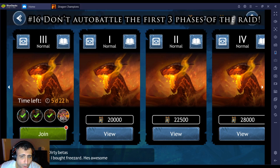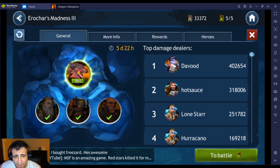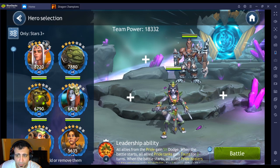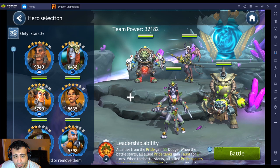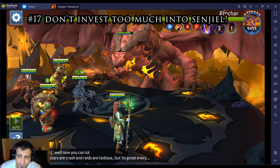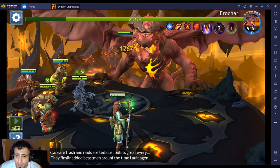Number sixteen: don't auto-battle the raid, as your champions won't deal as much damage. Auto-battling the dragon phase specifically isn't as bad since there are no minions, but the other phases have minions that your champions will target instead of the boss. To demonstrate, I'll run the raid on auto with Hera, Kira, Salvador, Venomate, and healer Elyria.